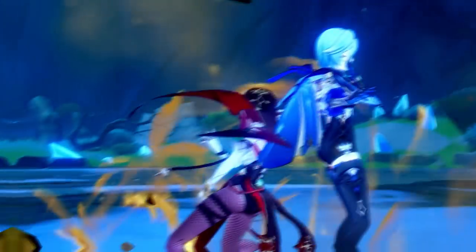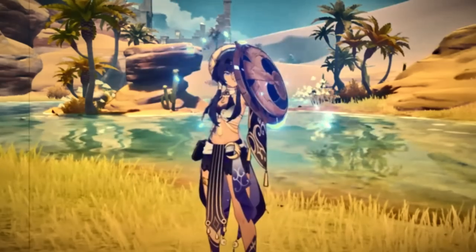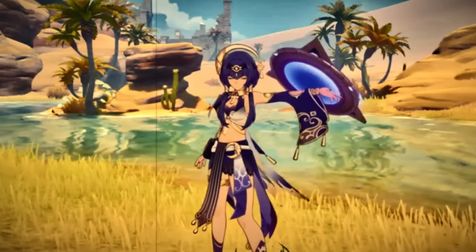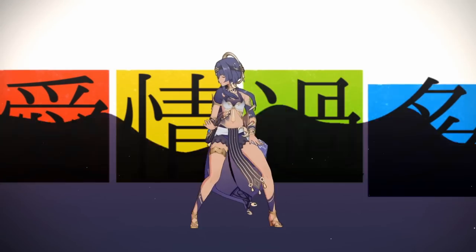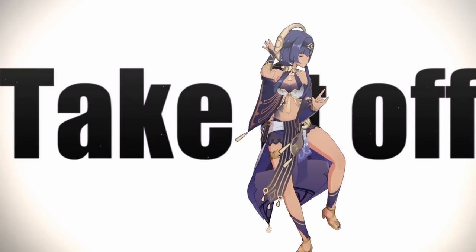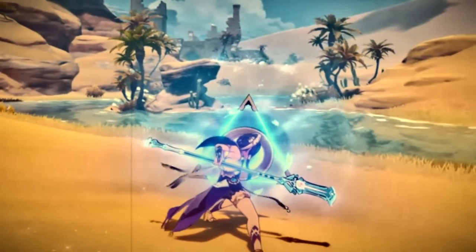To get everyone on the same page, let's talk about her kit real quick. Candice is a Hydro Polearm user who carries around the Aegis of Crossed Arrows, a circular shield that she uses as her elemental skill. This elemental skill has two modes of use. If she taps the skill, she rushes forwards and deals Hydro damage that scales off her HP to the enemy. The cooldown for this is 6 seconds. Candice can also hold her shield, allowing her to absorb damage based off a percentage of her max HP.